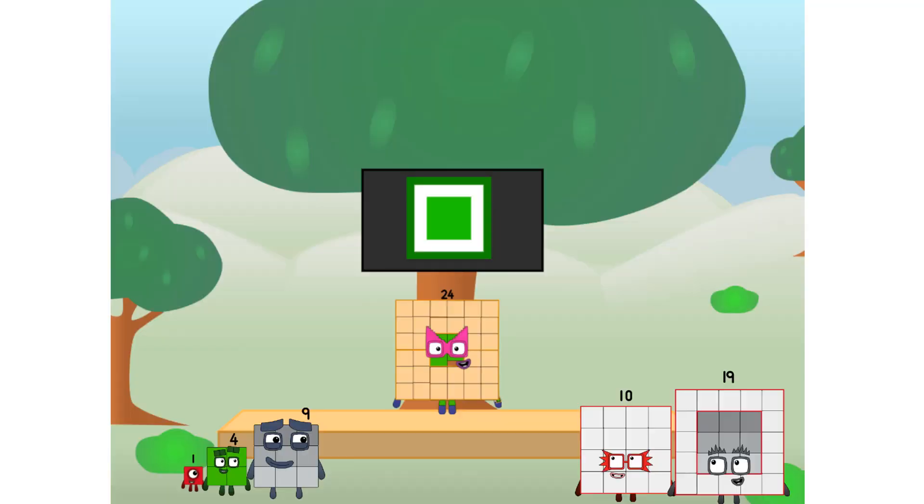Fellow squares, ever since one of us fell from the sky, we have been bold explorers, discovering new lands, seeking out new friends, dealing with round things. Uck, round things. Well, I say it's time to tackle the ultimate round thing — the moon. Let's solve the puzzle of how to put a square on the moon without using rockets. Square power only!